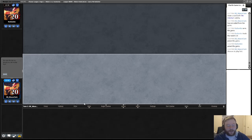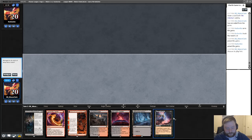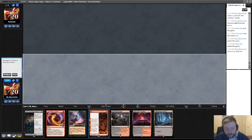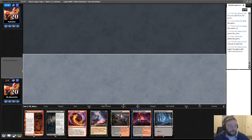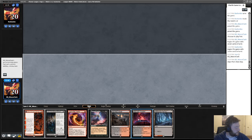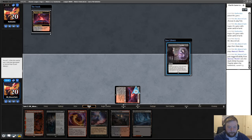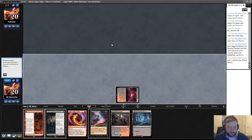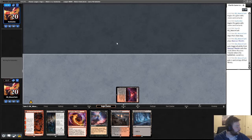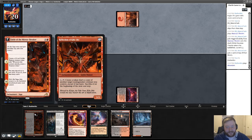I got Thoughtseize in here — I even drew it for you so you can see I had it. I got Fable, Torch the Tower is format playable. I'm going to keep your tuner. I hate that I'm doing this. Fable is playable, Fable's a nice one.